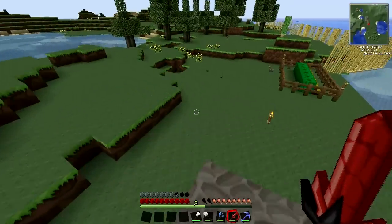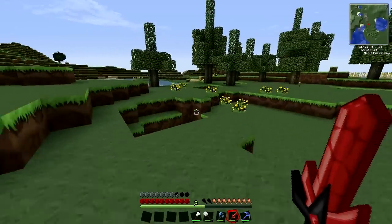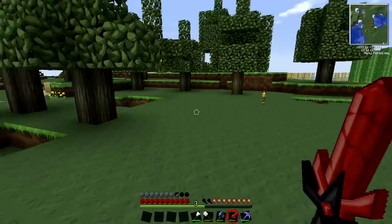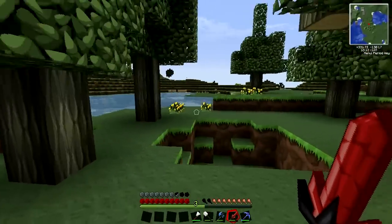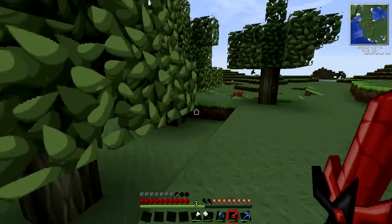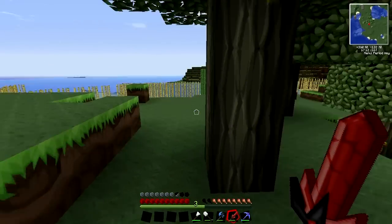Continuing onwards, if we head over here, we have these trees which look like they're giving us the middle finger — they're not, don't worry. If you're offended, I'm sorry. But these are rubber trees. They produce rubber, which you need to make a lot of the stuff in this mod.